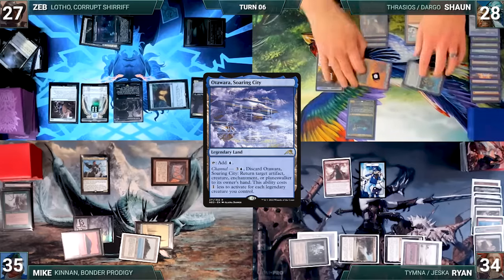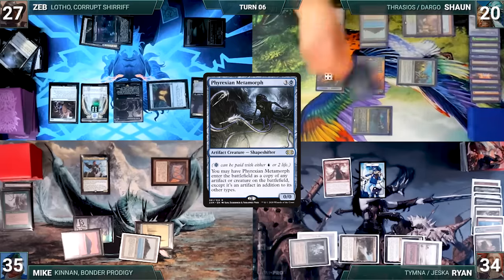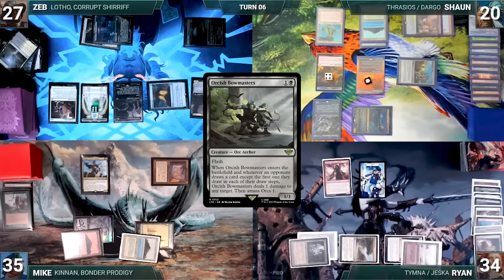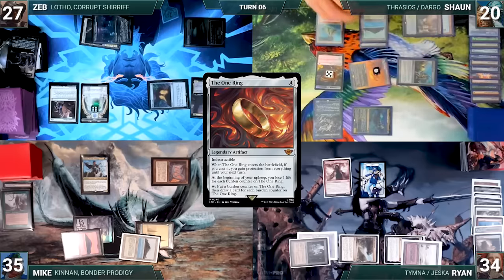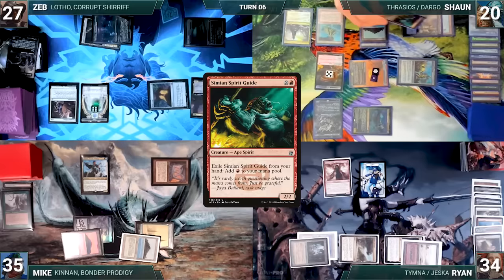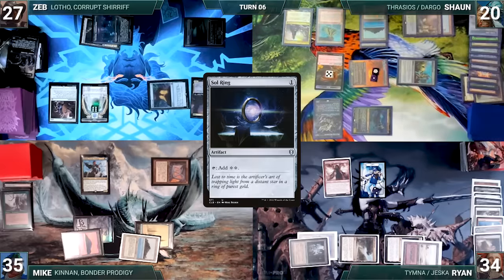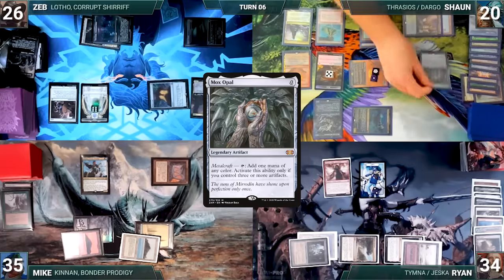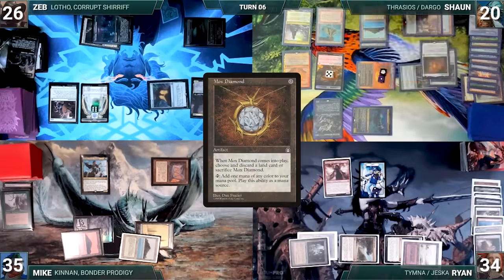During his upkeep, Sean loses six life to the One Ring. He draws and pays two life to cast Phyrexian Metamorph, which enters as a copy of Orcish Bowmasters. Bowmasters enters, kills Zeb's Bowmasters, and Sean amasses one. He activates the One Ring, adding a counter and drawing seven cards. He plays a Command Tower for turn, exiles Simian Spirit Guide from his hand adding a red, then casts Sol Ring. Lotho triggers — Zeb loses a life and creates a treasure.